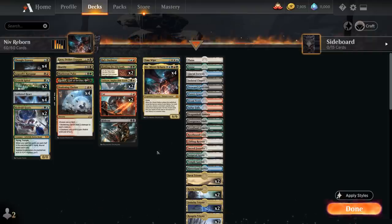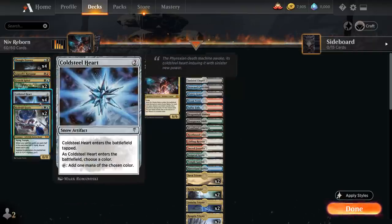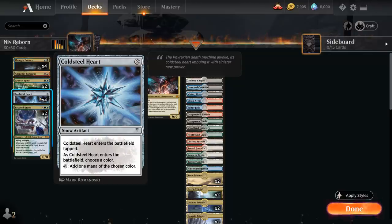So let's take a look at the rest of the deck. We have a bit of ramp thanks to Cold Steelheart from the latest Anthology expansion — it enters the battlefield tapped, we choose a color as it enters, and then it taps for one mana of the chosen color, so that can help fix our mana and ramp towards a turn 4 Niv-Mizzet potentially.